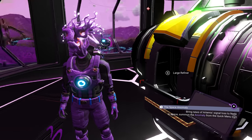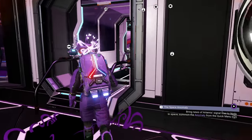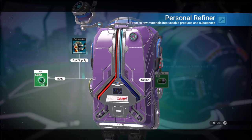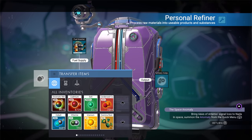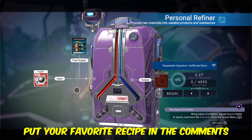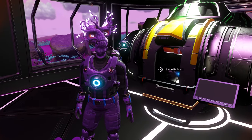There is so much you can do with the refiner — it is the most overlooked item in the game. You can make anything with it, and you don't even need a large one. All you need is a refiner with two slots; a medium refiner will work too. Your personal and portable refiners are limited to one slot, but you can still do useful things: salt by itself turns into chlorine — two salt makes one chlorine. If you're out of carbon, throw in some oxygen, because oxygen turns into carbon. Start using refiners because you can make a ton of items in No Man's Sky.